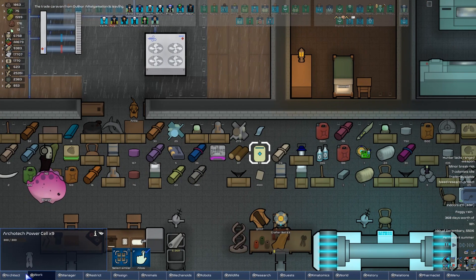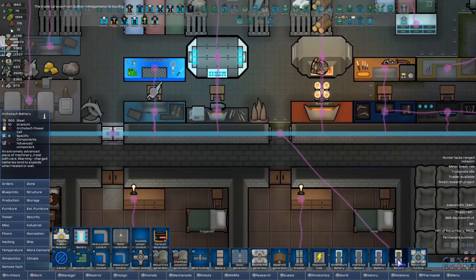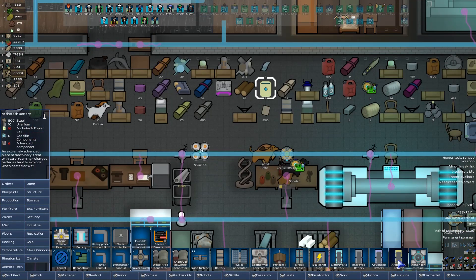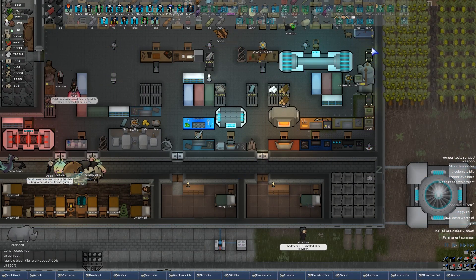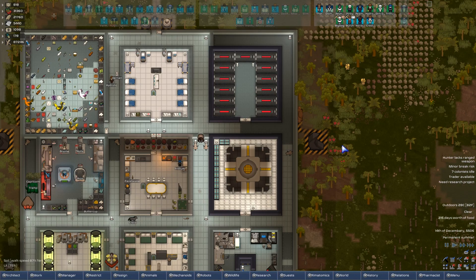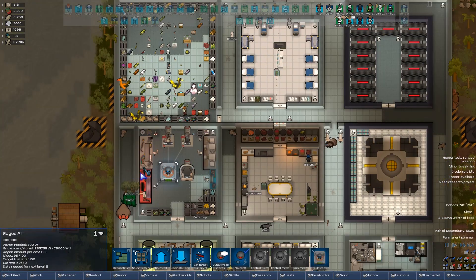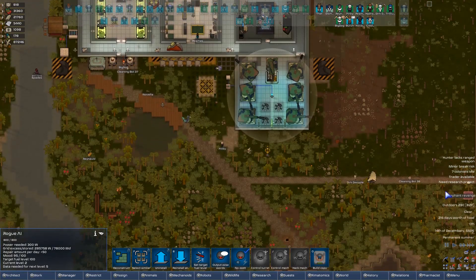But we do have nine architect power cells — we're actually really close to having an architect battery. Once we get ten of those and the eight specific components again, we should sling those over to Fort Django and just replace the current... Well, we don't really have a battery system though. We just have the PPC. A rogue AI prevents zits — what's not to love?